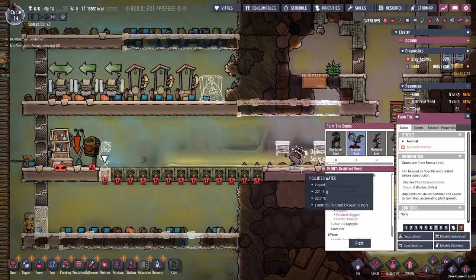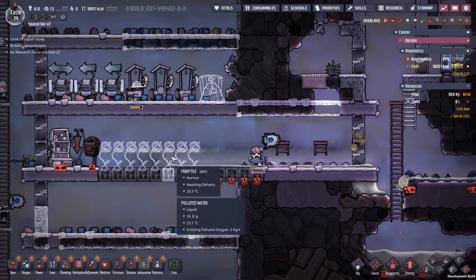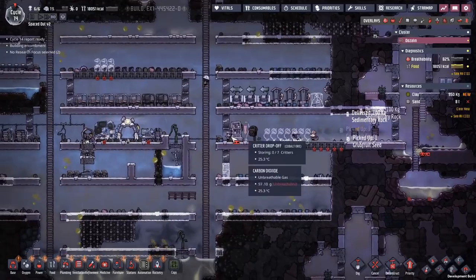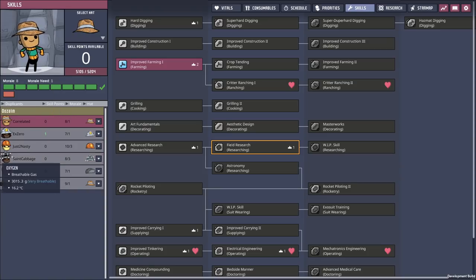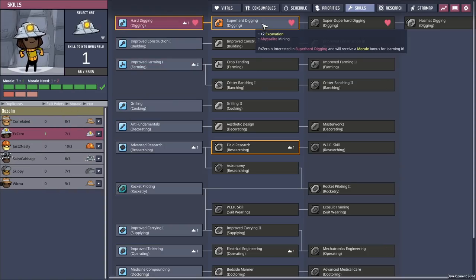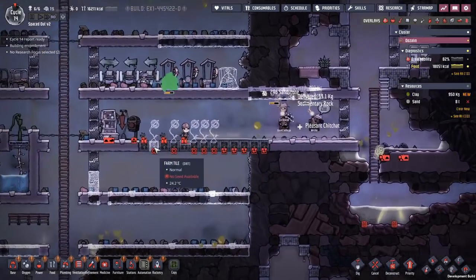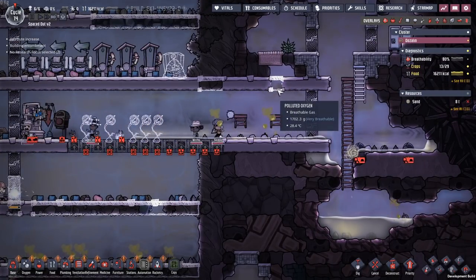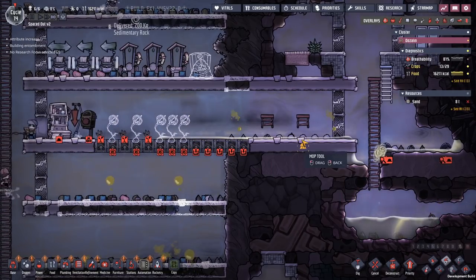We now have a location, we can get spindly grub fruits at priority six. This is now still outside of a stable. Xero can do super hard - you are so damn close. Xero, you are going to get super hard digging, because now you are the only one who can actually go through Abyssalite - that's great. These ones are getting there, but they need fertilization with sulfur. Now it's a stable - yes, it is. Good.